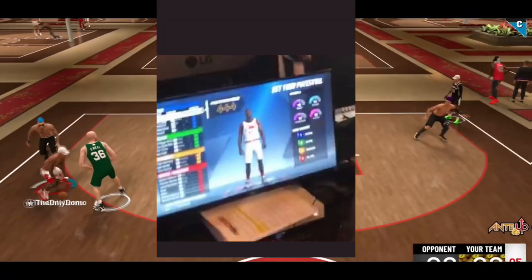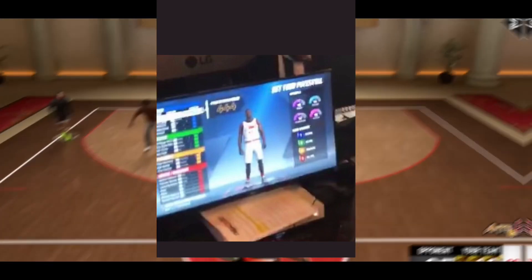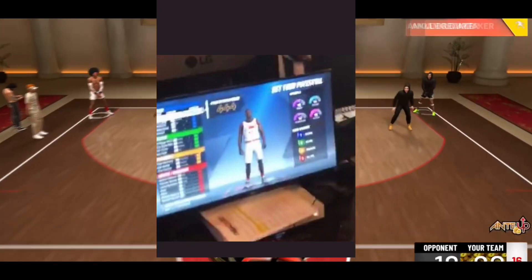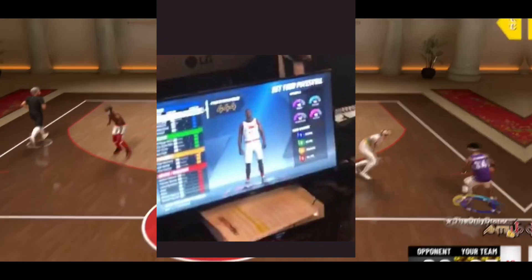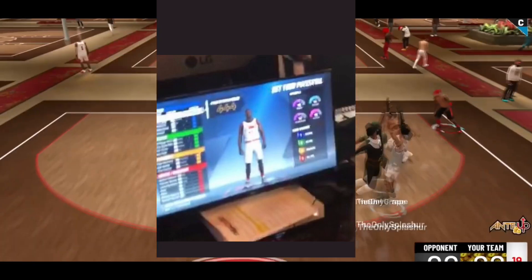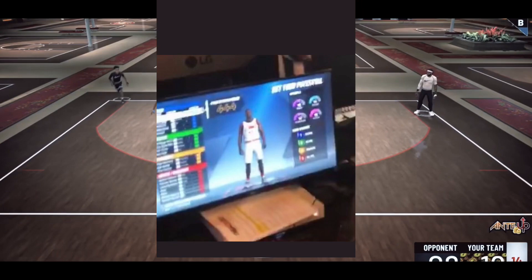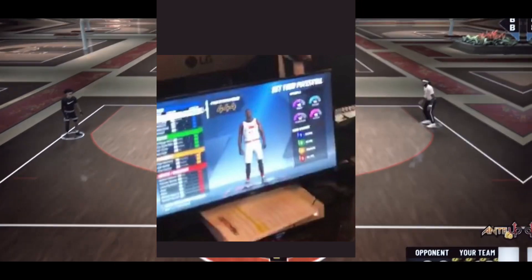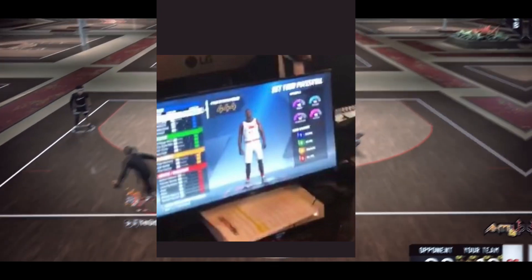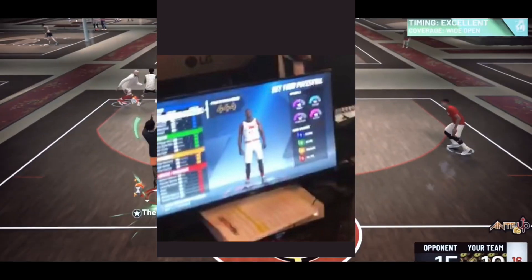The first screenshot right here is your build layout. When you're creating your player, you get to see how all your attributes go up as you make your player's weight, height, and build layout. Just to give you guys a heads up, you only have one takeover this year — I find that very interesting. And not only that, you also get to pick your own badges on your player this year. That is very neat because now everybody's not going to have the same player. As you see on the left side, it shows all your attributes and what you upgrade. You have 352 upgrades, just to let y'all know.